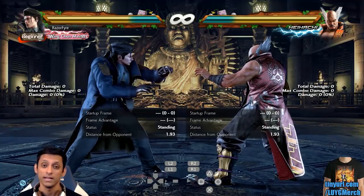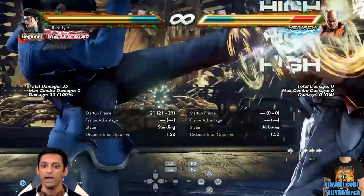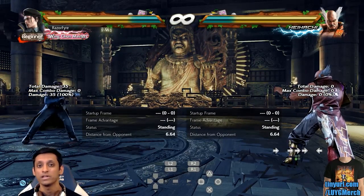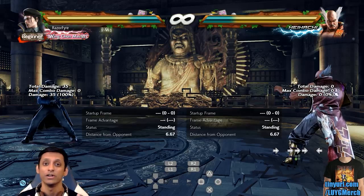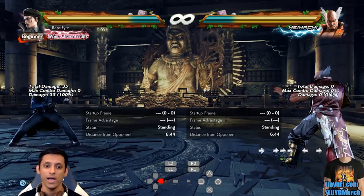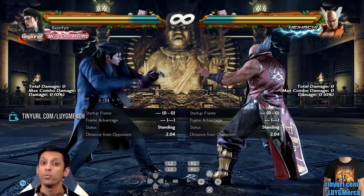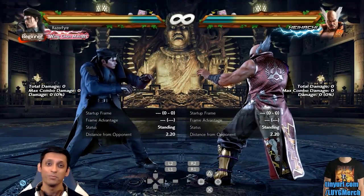Usually to do a running attack you need to be in a running state — you knock your opponent far away, then tap forward and hold forward to start running. Once your character takes three steps you're considered in the running state, and any attack you do afterward will be a running attack. But what if you want to do it from point blank range, face to face?